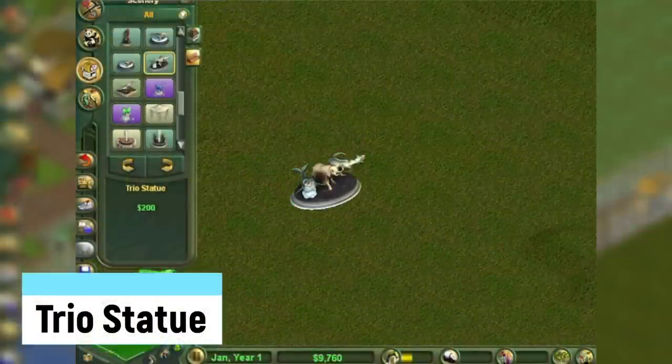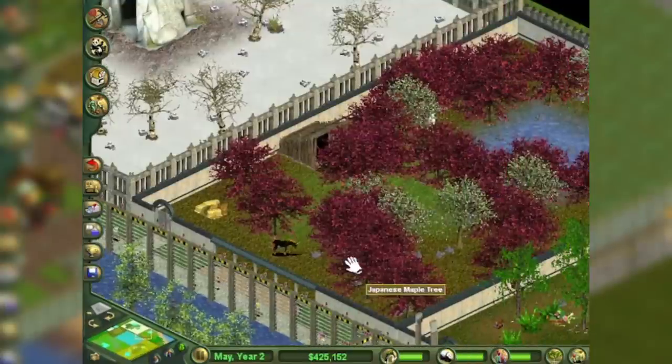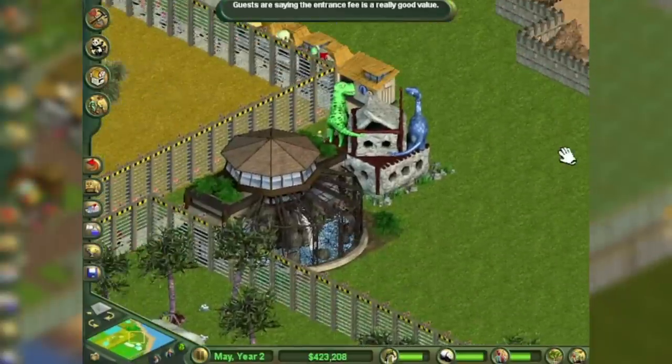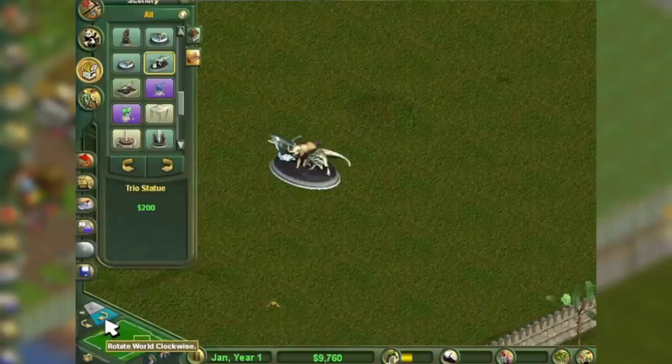The Trio Statue is the final object obtained through scenarios in the first game. You win it by completing the Super Zoo scenario, which only came with Complete Collection. This scenario is all about diversity — you must make a zoo containing normal zoo animals, dinosaurs, and marine creatures. The Trio Statue itself depicts an African elephant, an orca, and a T-Rex together.